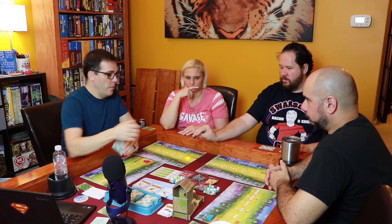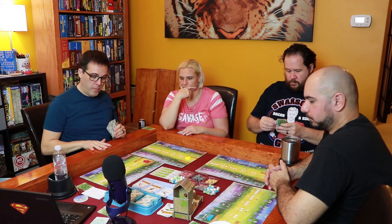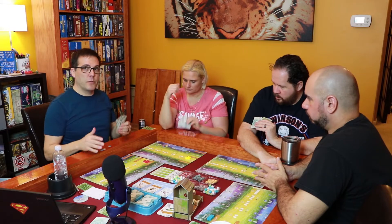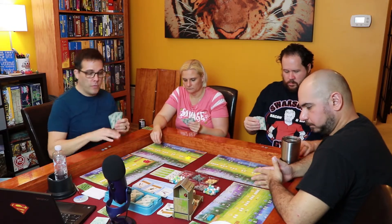We have our starting hands now. When you're done setting this up, you should end up with five of something — either five resources, five cards, or some mix between the two. I've kept two birds and I end up with three resources, so five total.